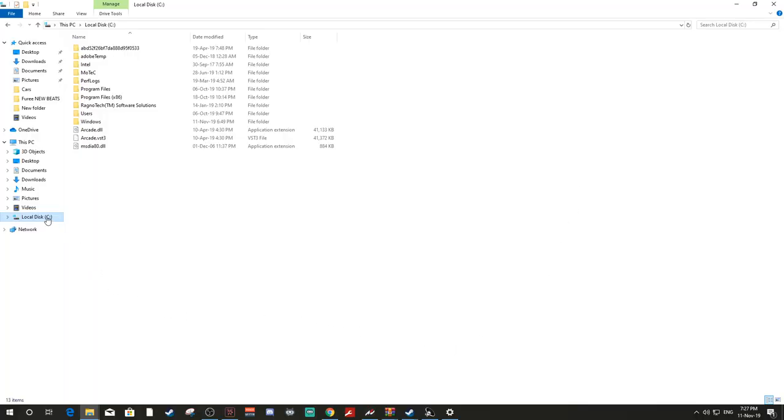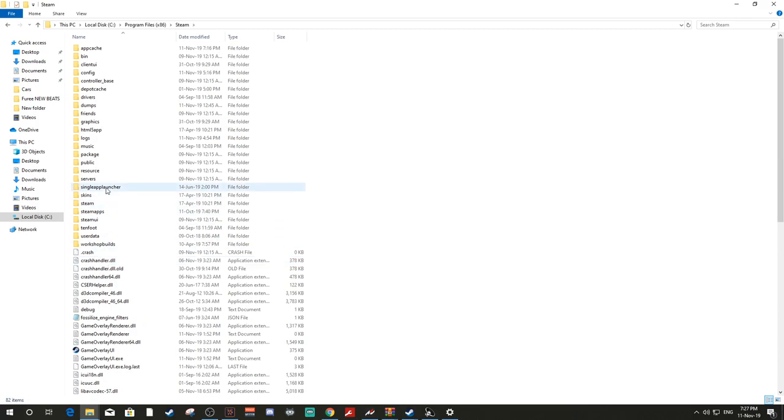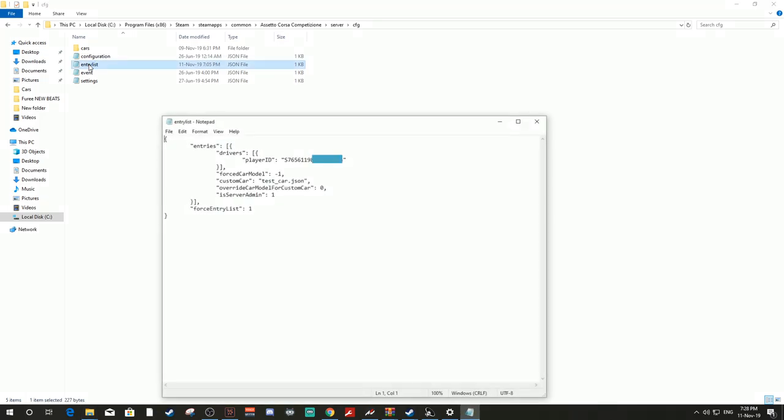First things first, you want to head over to local disk drive C, find Program Files x86, head down to Steam, then Steam Apps, Common, Assetto Corsa Competizione, Server, CFG, and go into the entry list.